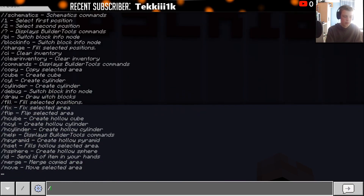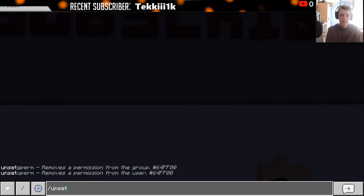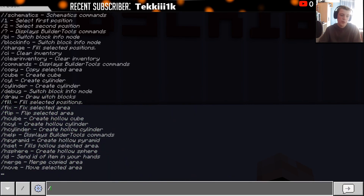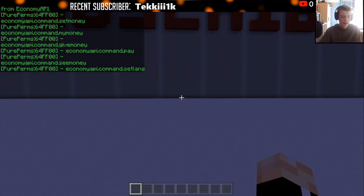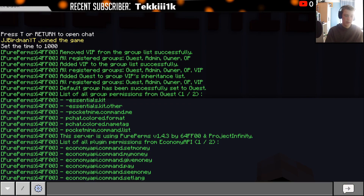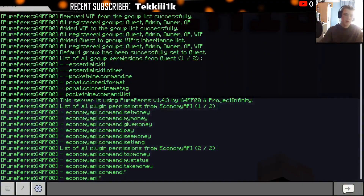There's also slash unset userperms and gperms, and slash removegroup for doing things the other way around. If you're wondering how to find permissions for certain plugins, there's a helpful command: slash fperms followed by the plugin name. It will list all of the permissions, and you can put a number on the end to navigate pages. You should also check the PocketMine page and GitHub page for that plugin — permissions are usually listed there. If you can't find them, leave an issue on GitHub and the developer should be able to help.